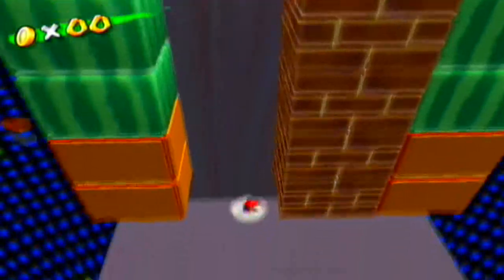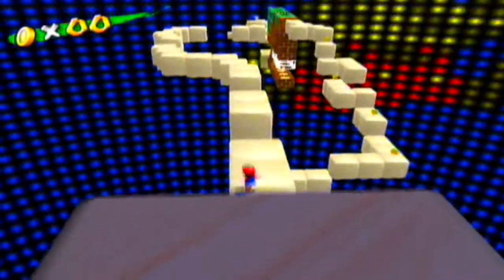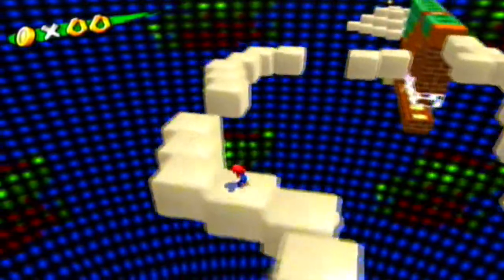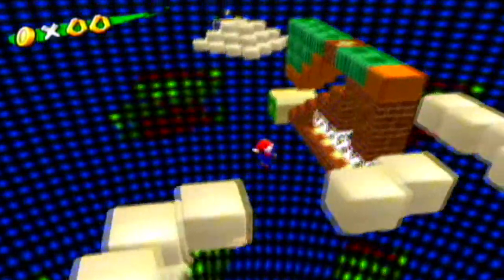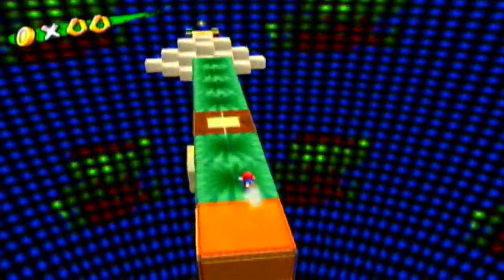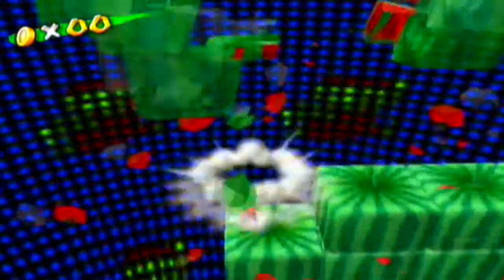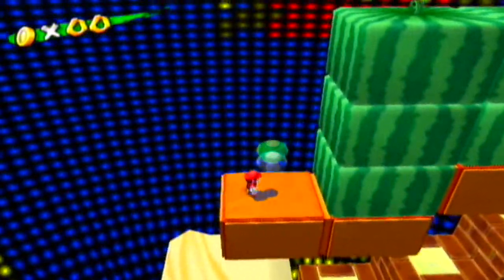Destroy the bricks along the way — you don't necessarily have to destroy all of them, just four on one side. Here we have some sandy platforms, so make your way across before they disappear completely. The path down below just has coins — it's pretty pointless to go down there. I'll ground pound these watermelons to reveal a 1-up mushroom that we can collect.